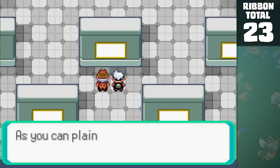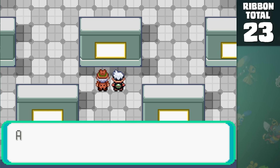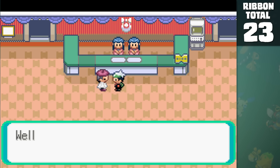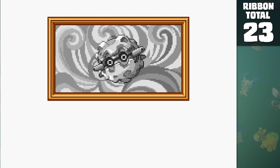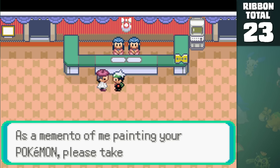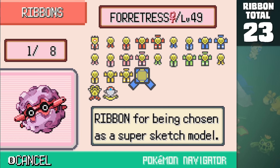Before I took on these contests, I spoke with the curator at the Lilycove Museum who said he wanted to fill the upstairs with paintings. If we beat our opponents in a landslide victory in a Master contest, an artist will greet us and tell us he wants to paint a picture of our Pokemon. This is pretty much all chance — you have to basically ruin everyone's turn and hit the audience bonus. I knew that tough was my best chance, so after winning about 4 master contests, I finally did it. This gives us the Artist Ribbon, bringing the total to 24 ribbons.